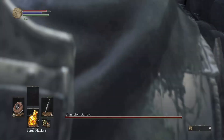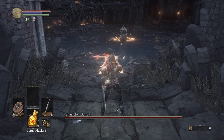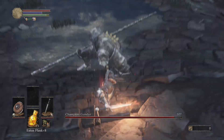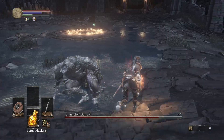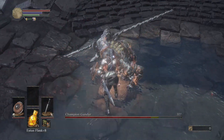Alright, enough of that — it's time to actually win this time. I start out with the usual buffs: a green blossom for extra stamina regen and a charcoal pine resin for some extra damage. I go straight in and parry him, and I also started going for one R1 before the critical hit so I could get a bit more mileage out of every parry to make things a little easier on myself.